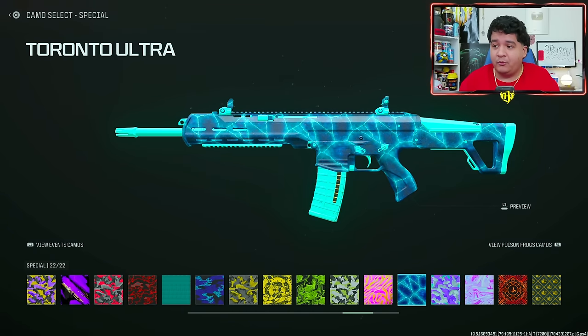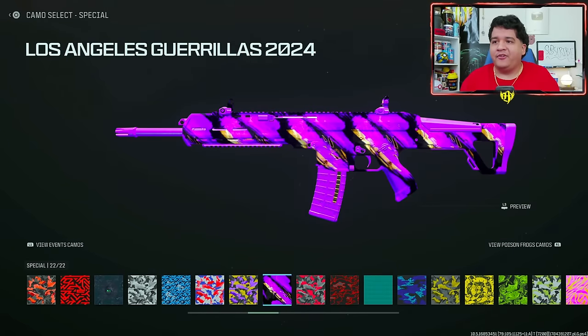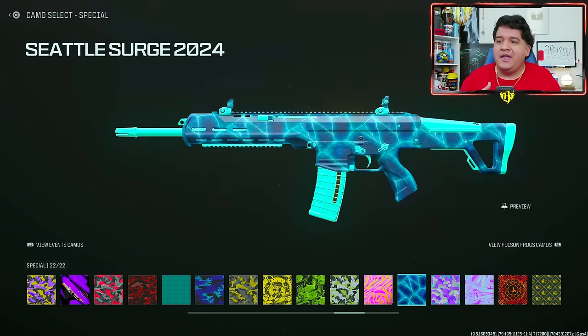What do you guys think? I would say Seattle Surge number one, Toronto Ultra probably top five as it always is, and I also really like LA Gorillas. So I think those would be the top three: LA Gorillas, Toronto Ultra, and Seattle Surge because they go kind of crazy.